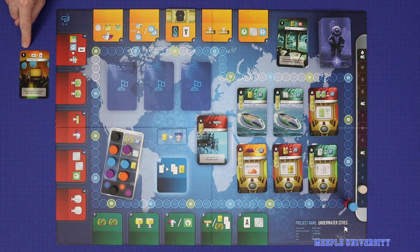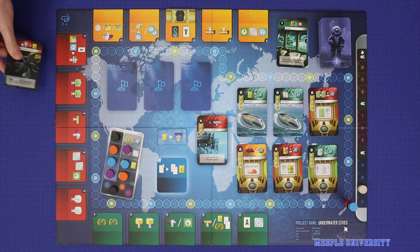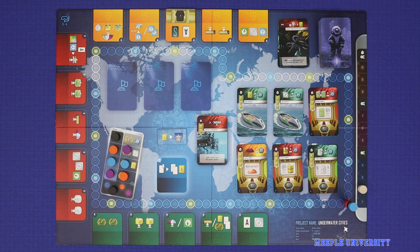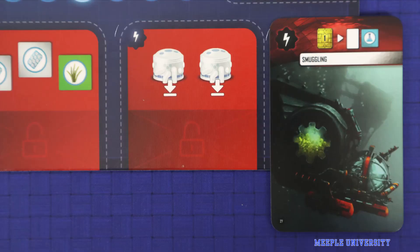If the card played does not match the colour of the action space, then the player simply discards the card and resolves only the action space. The colours represent the strengths of the actions: yellow action spaces are the strongest, but their card effects are the weakest. Green action spaces are the weakest, but their cards are the strongest. Red falls in between. Each colour can also be distinguished by a shape — octagon for green, star for red, and circle for yellow.